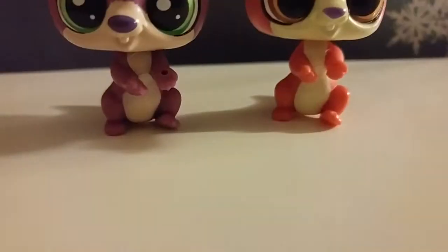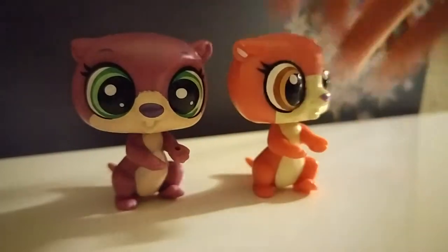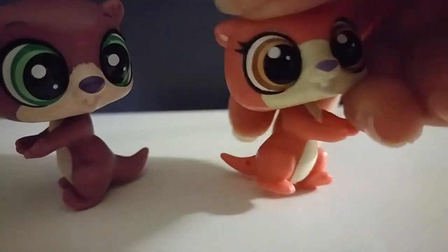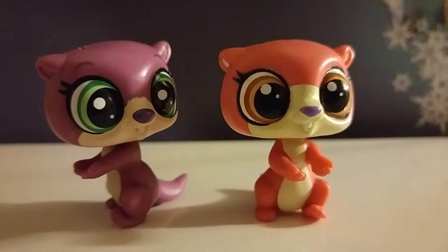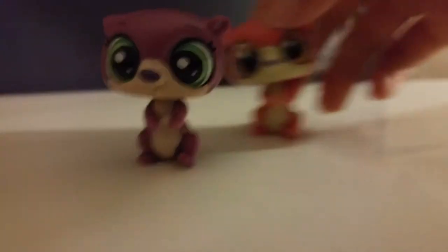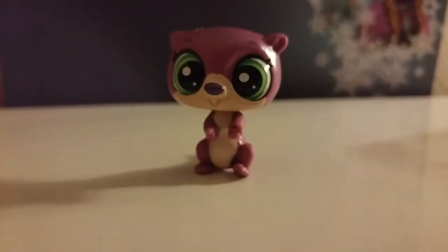Next is this otter. What is up with the otter's legs? I have another otter and the legs do the same thing — it makes them not be able to stand up very well. Like, seriously, that looks really painful. Here's a comparison: they look a lot alike. This one is purple and has green eyes, and this one is orange and has brown eyes — that's pretty much the only difference, plus this one has eyebrows. Oh, she just did a front flip — even I can't do one of those. Cute purple otter.